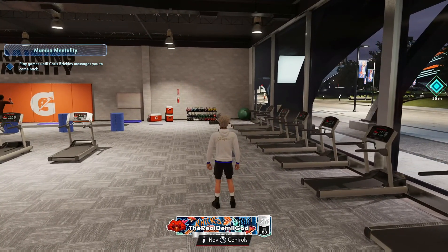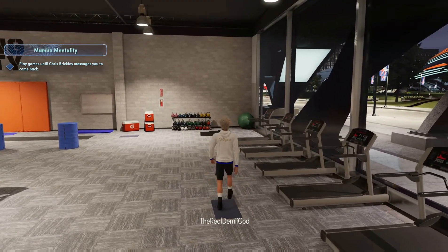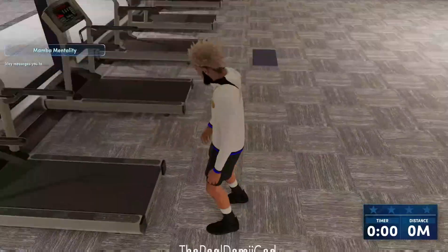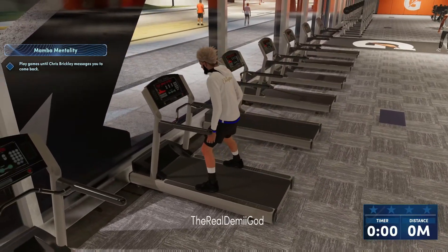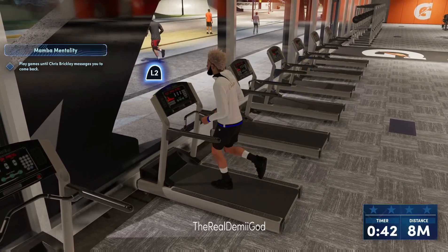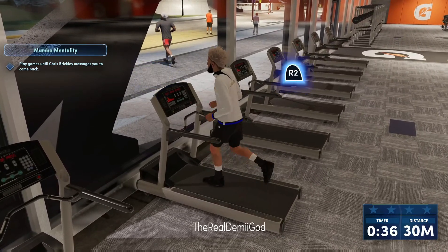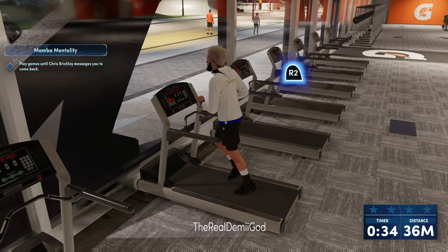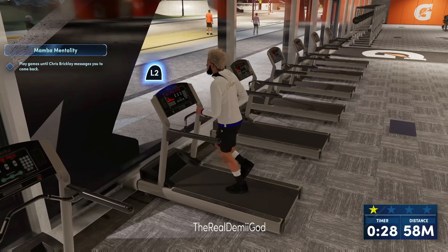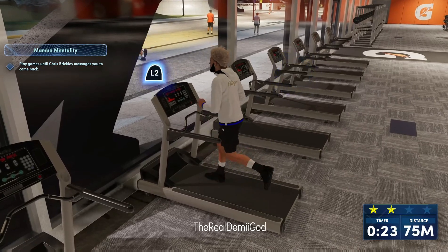The first thing you want to do is jump on the treadmills. These drills are so easy — some people have so much difficulty and I don't understand it. I'm gonna give you a few tips and tricks so y'all don't make mistakes and you can go ahead and get plus four on all these drills. On the treadmill, just hit L2 R2 simultaneously, back to back like L2 R2 L2 R2 at that pace. If you get that rhythm down, all you need is 120 meters to hit four stars.